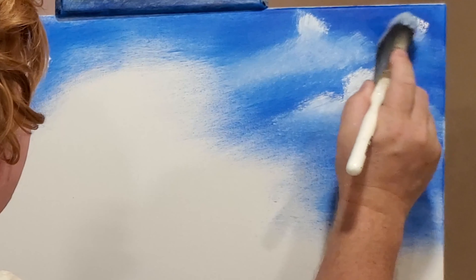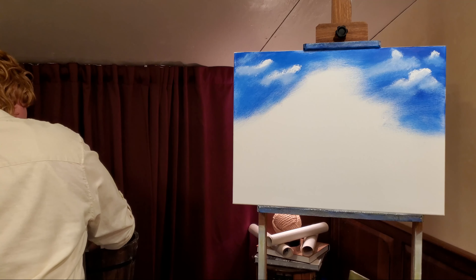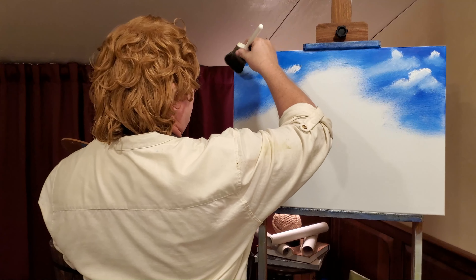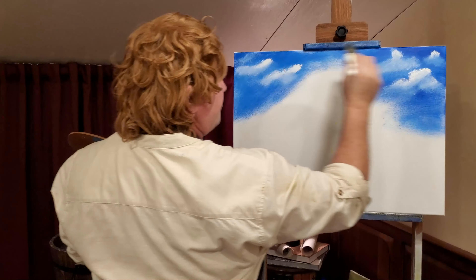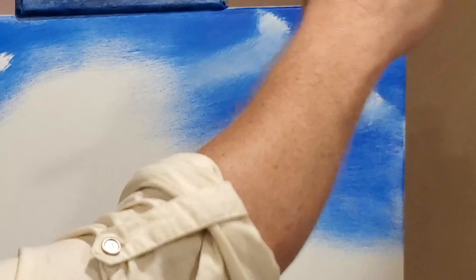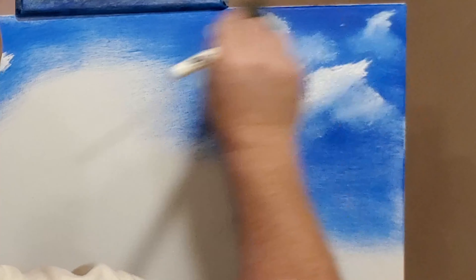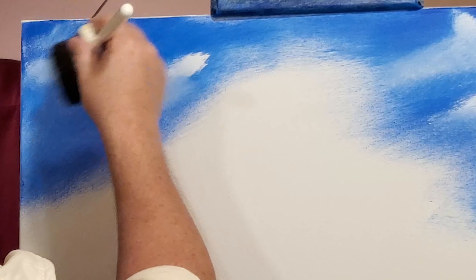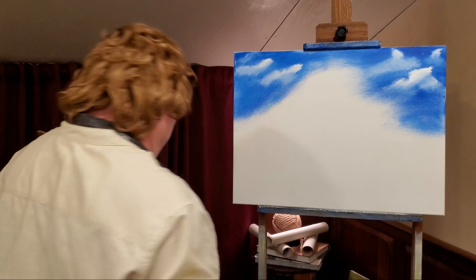Just leave that top edge nice and bright and white. Knock some of that color off, come back and pick up a little more. I just flipped it over and used the other corner because I was picking up a little bit of blue there. Now we come back with a nice clean brush and we're just going to lift our clouds — just lift them up, just lightly and gently. Just be the breeze. Just gently mix those together. Now we've just got that for our background.